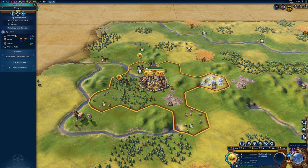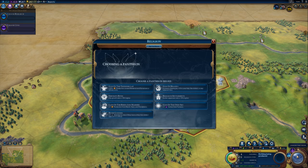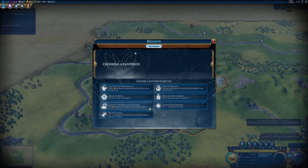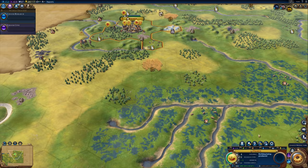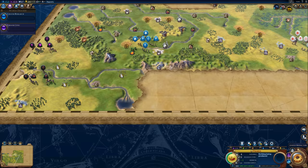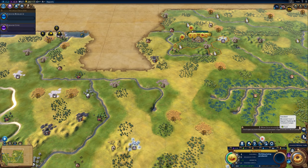We start with a city that already has a monument, palace, granary, and ancient walls. We get to choose a pantheon: city growth rate higher, border expansion, healing at holy sites, or production from marsh, oasis, and floodplains. Considering there's a lot of that terrain nearby — plus one production — that's going to be insane if we settle down there. Going with Lady of the Reeds and Marshes. We should also trigger a Eureka for printing and metal casting and send a trade route to Gdansk.